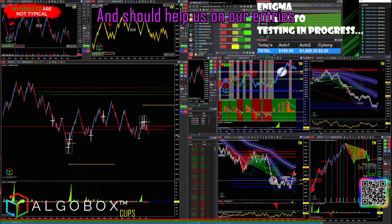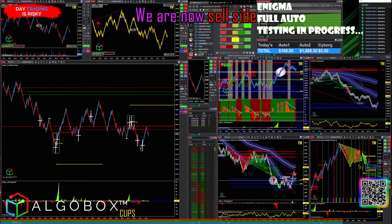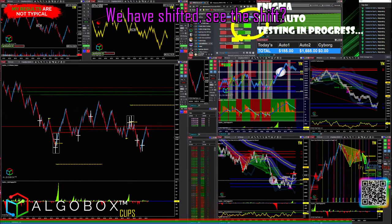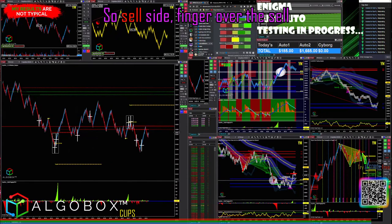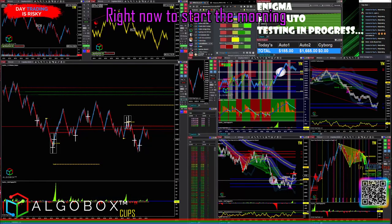Let me add that one additional indicator item — hopefully not causing any issues. There we go, we've got a screen refresh. That is hyperactive and should help us on our entries. Waiting on an enigma. We are now sell side — we have shifted. You see the shift? Already shifted over. So sell side, finger over the sell. Do I have my tiny ATM? Yes, I've got my tiny ATM right now to start the morning.